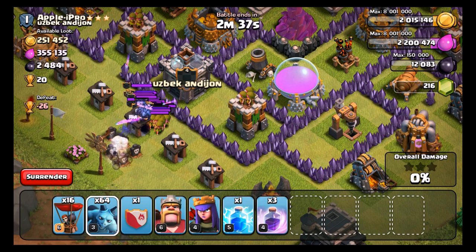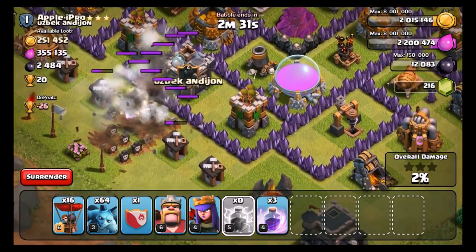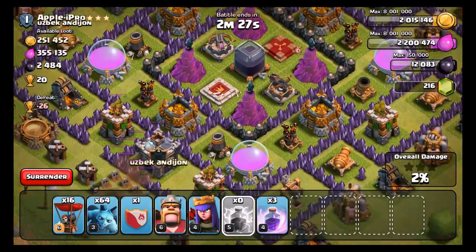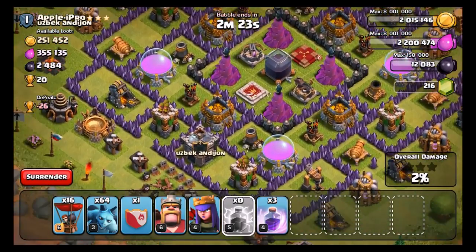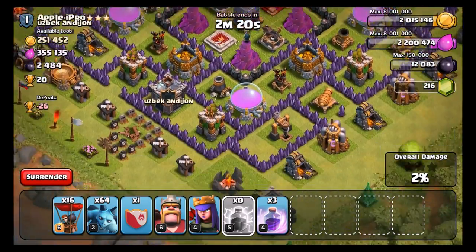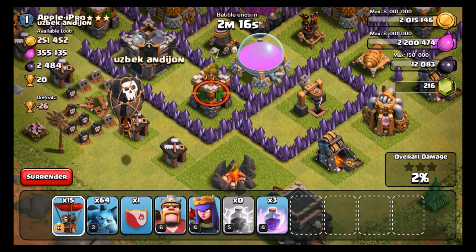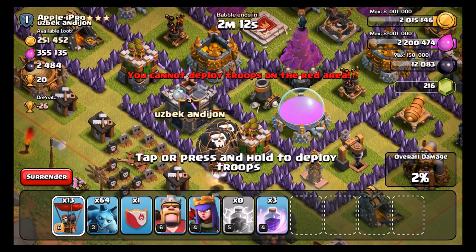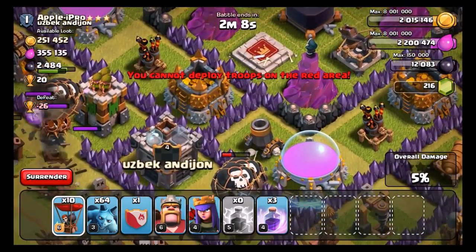Something that Supercell updated in the last update, which I was actually pretty happy about, was in matchmaking you find bases closer to your level, which I really, really like because I am finding a whole lot better loot now. Let's see if we can attack this base — he does have the air defense there. I'm going to try to pick apart this defense. Let's see if we can get to this Archer Tower with three Balloons and then do the same over here with three, and then go full on into this base.